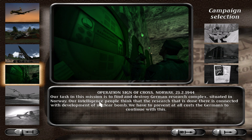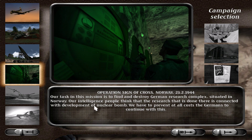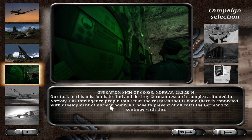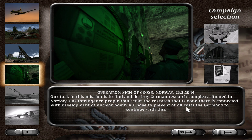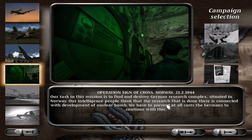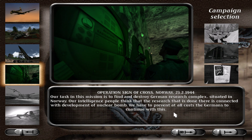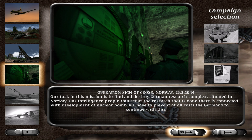A spy inside Germany took a picture of Germans doing some kind of radioactive research. It's called Operation Sign of the Cross. In Norway, our task in this mission is to find and destroy a German research complex. Our intelligence thinks the research here is connected to the development of a nuclear bomb — or atom bomb, as the original game called it.